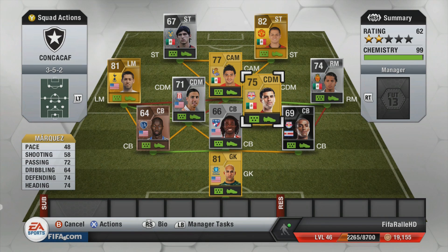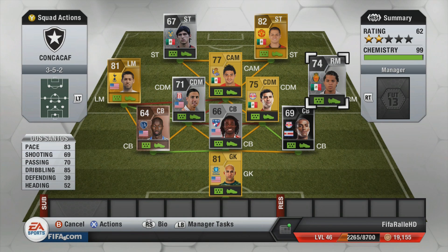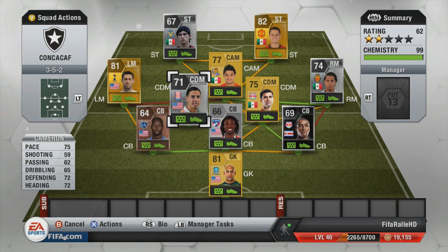The first center-defensive mid is Marquez. He's not that fast, but I believe he played center back at Barcelona back in the day, so he's really good at defending and he will stay back. On the right mid we have Giovanni dos Santos, who also played for Barcelona in the past. He has a bit of pace, some skill moves, and four-star skills — he is quite good.